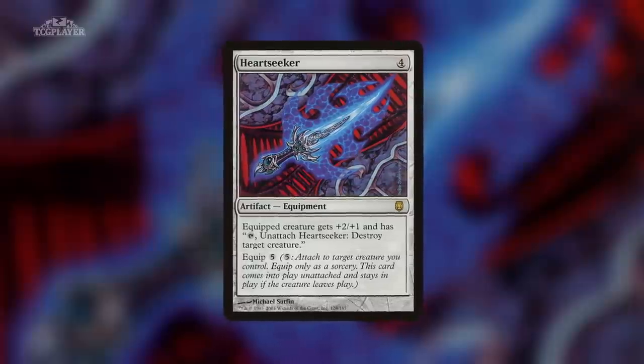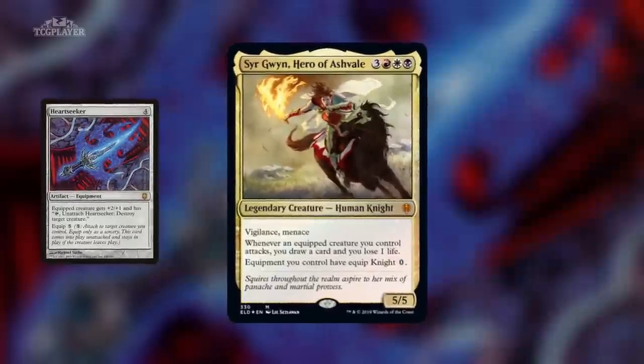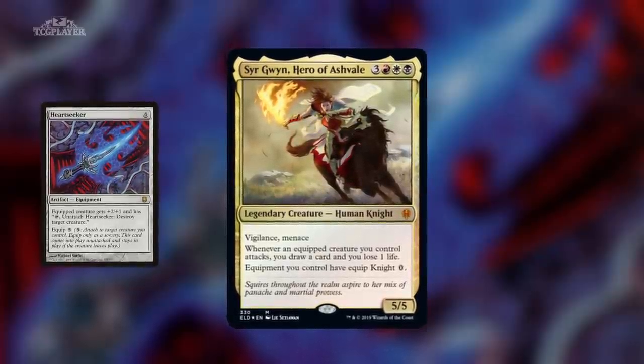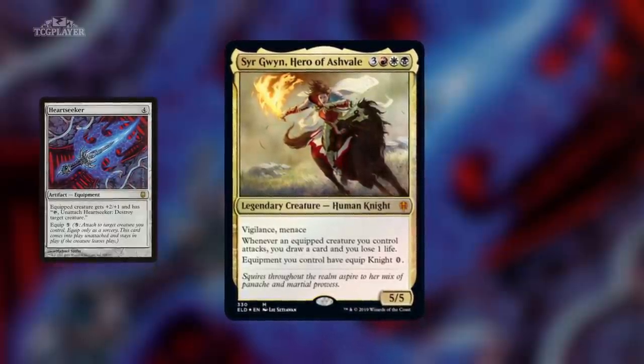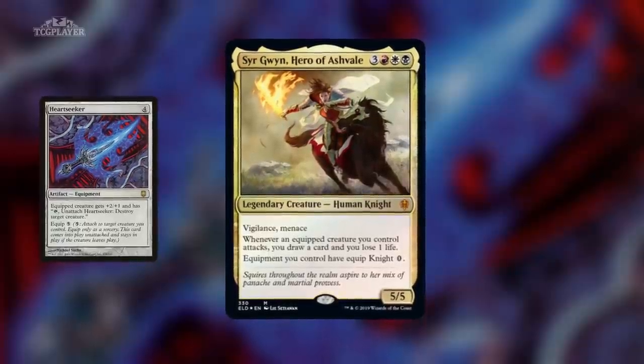Number 10: Heartseeker from Darksteel. The first wave of Eldraine previews included Sir Gwen, Hero of Ashvale, a card featured in one of the new Brawl pre-constructed decks. Her ability to let knights equip for zero makes her a strong commander option for any deck looking to play Voltron-style, by tossing a bunch of powerful gear on a creature and then bashing in.